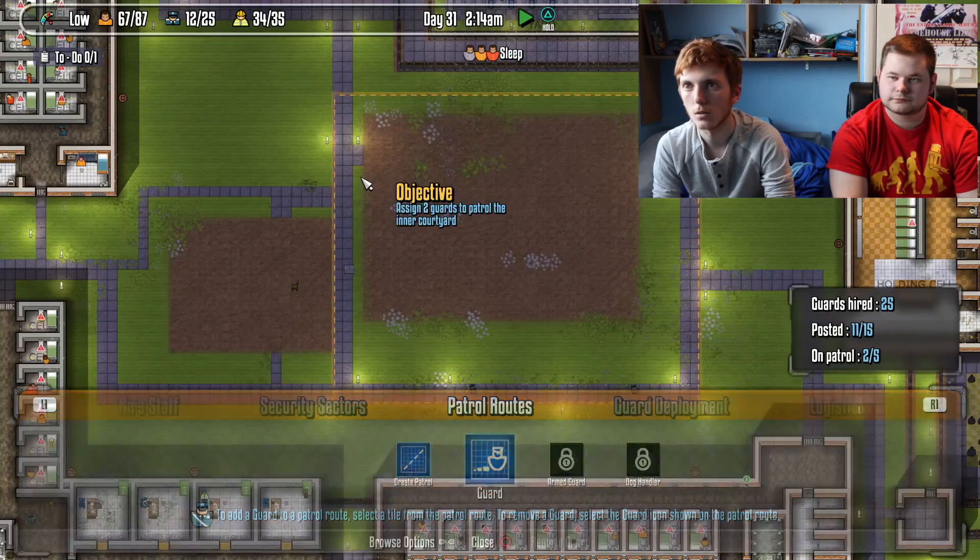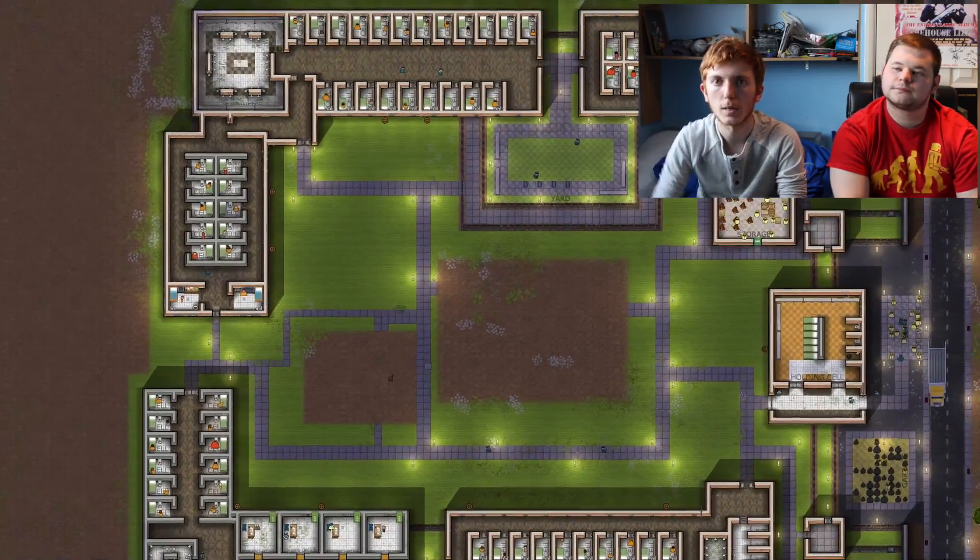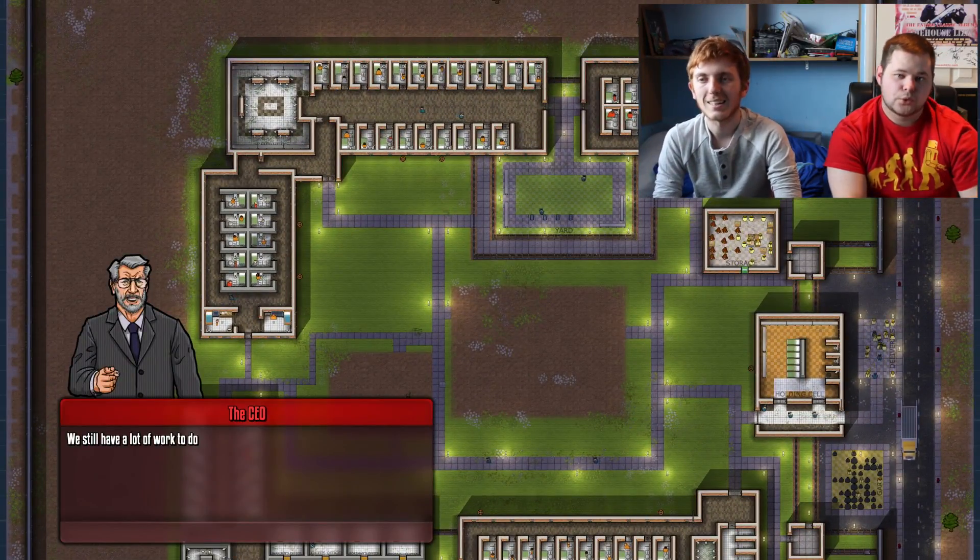Let's assign two guards to that patrol route. We're good — two guards walking around that little space until the canteen's back.